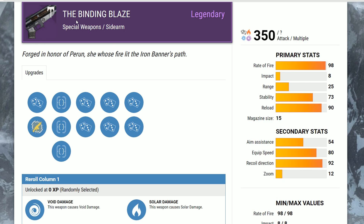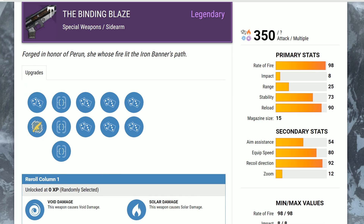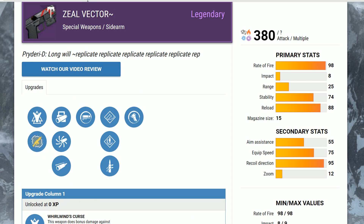Going over to weapons that are actually in the same archetype as Binding Blaze, the only one you can easily get would probably be Zeal Vector. It's easiest to compare Zeal Vector and Binding Blaze since their stats are so incredibly close. Their stability is only one-off, same fire rate, impact, and range. Reload's a little bit slower on the raid one, which doesn't make sense because it has Reactive Reload. Aim assist is like one-off. But the Zeal Vector just isn't that good of a sidearm because of the rate of fire.